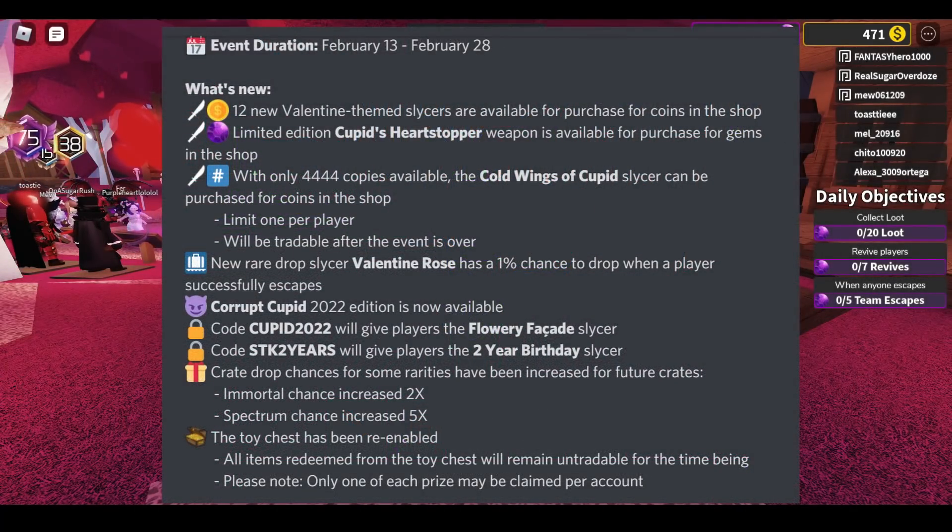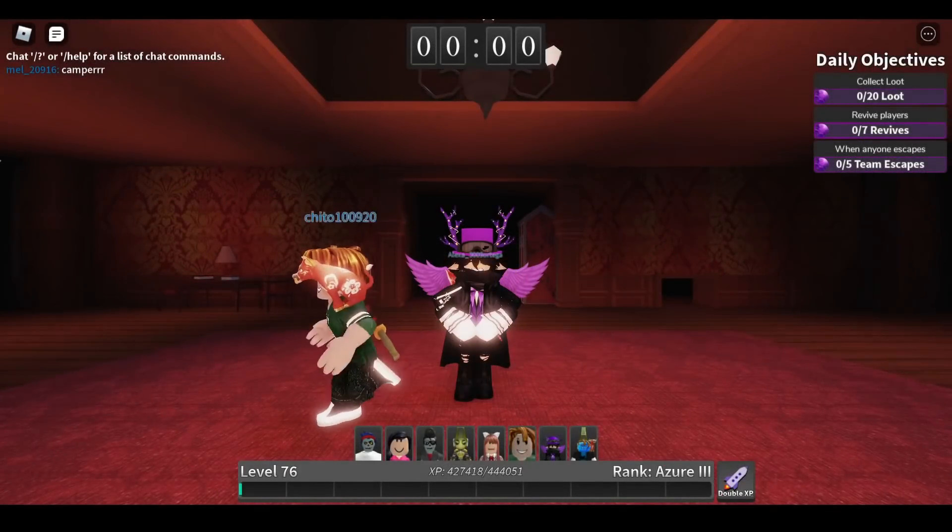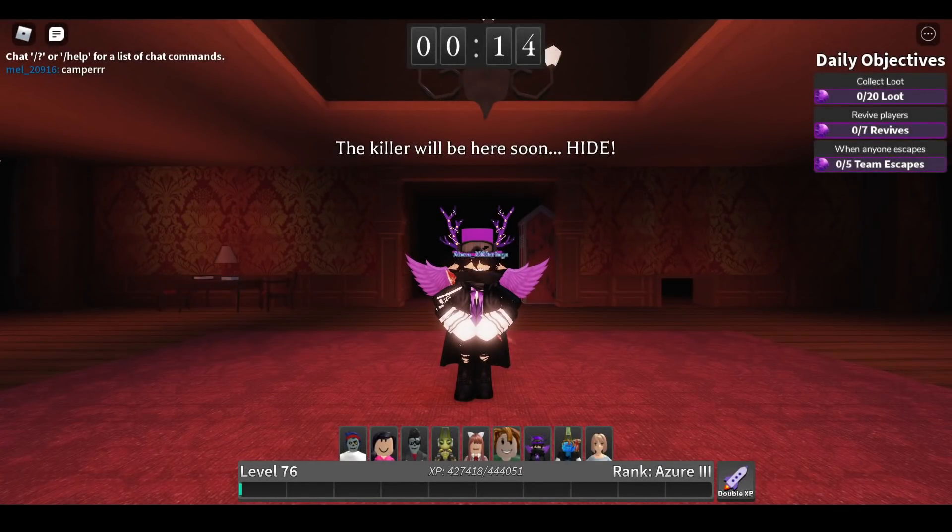Now it says over here, crate drop chances for some rarities have been increased for future crates. Immortal chances increase times 2, Spectrum chance increase times 5. So there's a lot of people who won the slicer design contest, so there's going to be a lot of people receiving the blueprint, which is really cool.